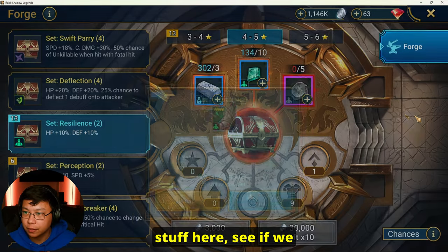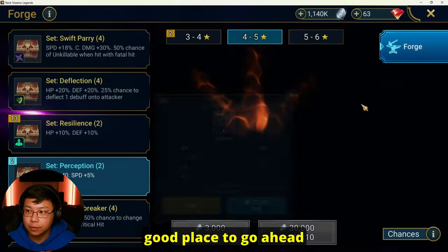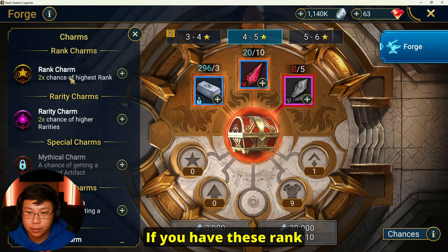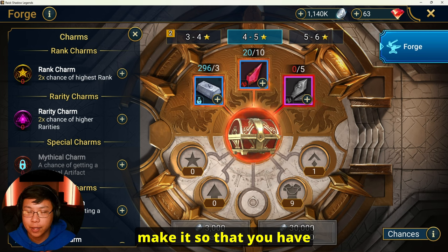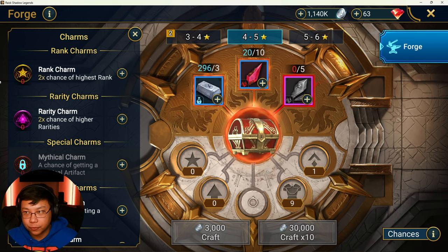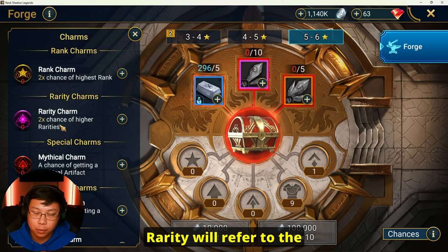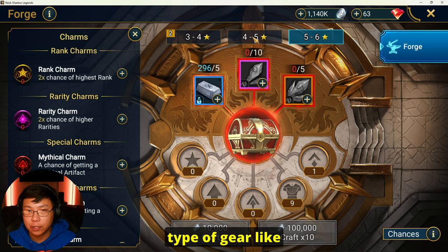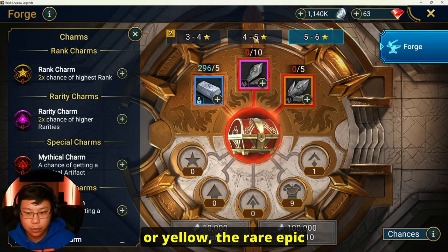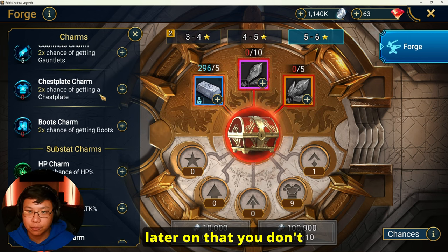Let me pull some stuff here and see if we can get anything good. We got speed boots on that. The forge is a pretty good place to go ahead and grab gear — the chances to get five-star gear is pretty good. If you have Rank Charms, they give you a higher chance of getting higher-star gear — five-star, and even six-star. Rarity refers to the type of gear, like whether it's green, blue, purple, or yellow — rare, epic, or legendary. Then there's Mythical Charms, but that comes later and you don't really get those early game.